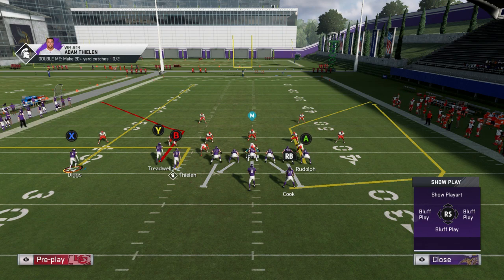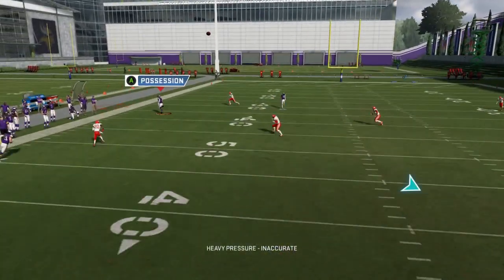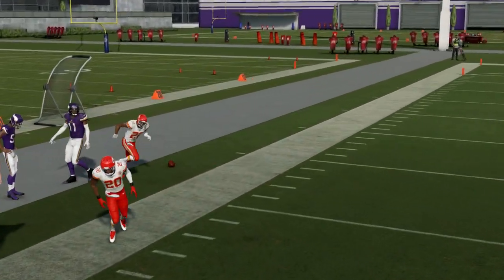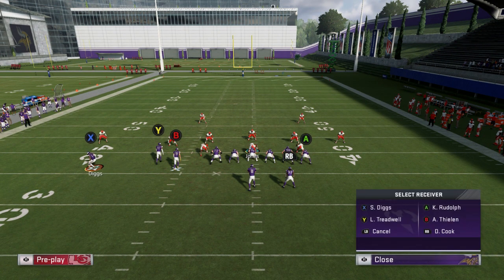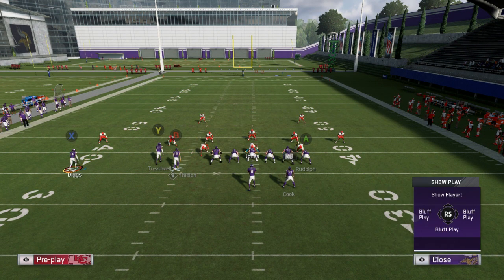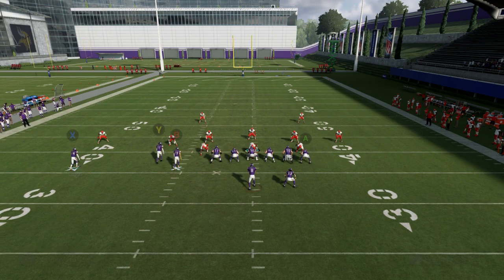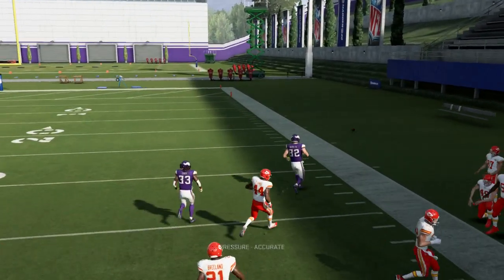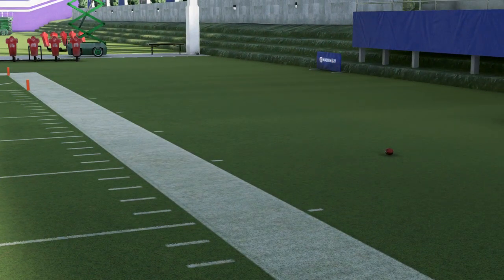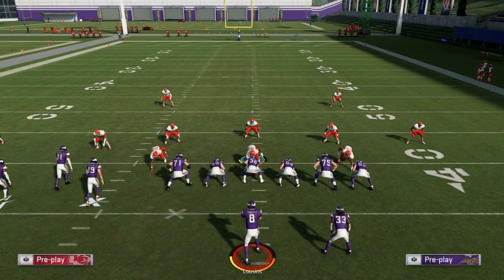If you have enough time for those routes to get downfield, you can throw the corner route to the sideline. If you're getting block shadow pressure, you've got the wheel route and you've got the B receiver on the out route. Let's go with it versus Cover Two. Motion out X, B on the in route, running back on the wheel. That's the hot read right there.